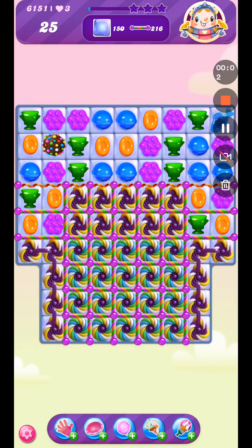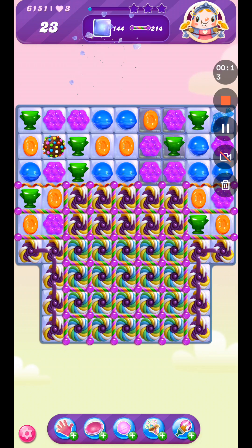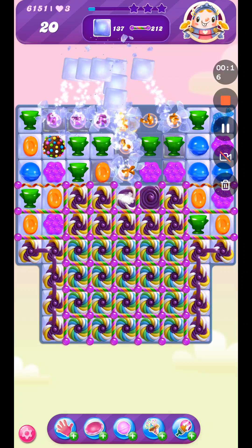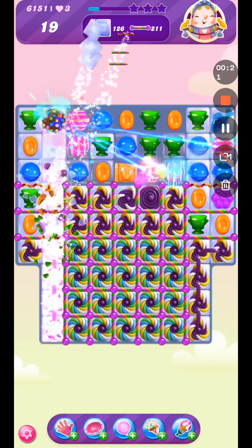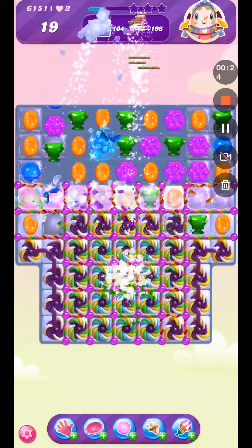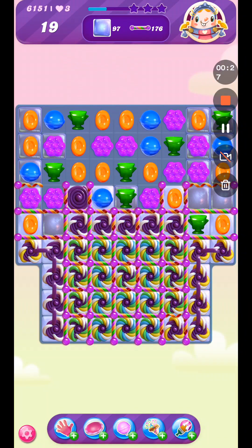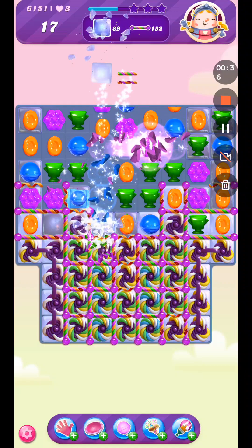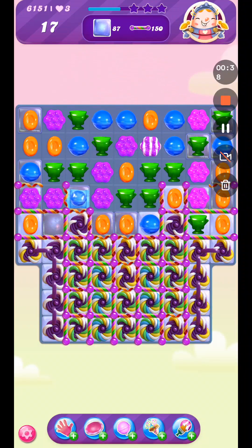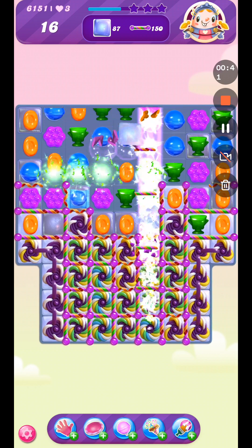Our second attempt at level 6151 — we've got a color bomb because we watched the video before we started, so we'll try and break things up a little bit. Ideally I'd like to do a combination with the color bombs. There we are, perfect — I can combine it with the purple stripe one.